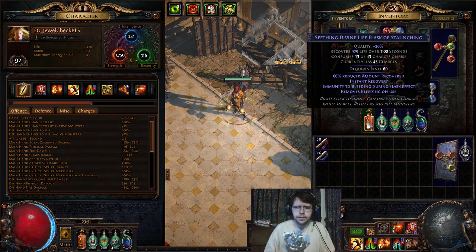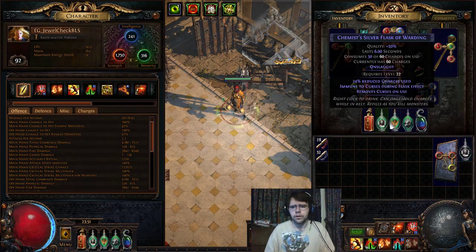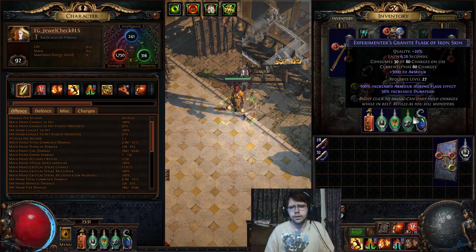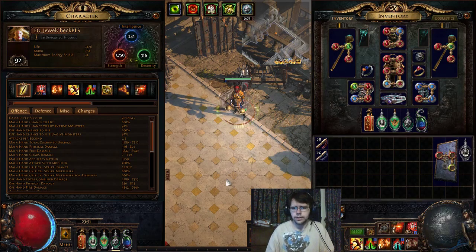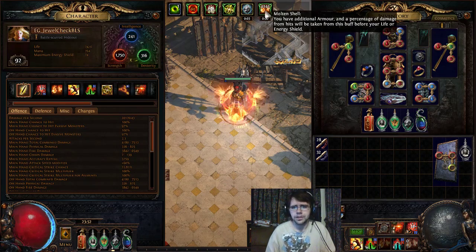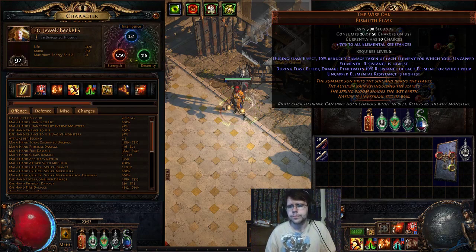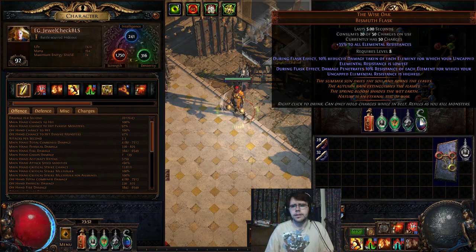For flasks, we've got a Seething Divine Life Flask of Staunching. I've got a Chemist's of Warding, which I changed to a Chemist's of Heat, and a Silver Flask of Heat for Uber Elder. For movement, an Adrenaline Quicksilver Flask. I used an Iron Flask which I'm kind of starting to like — with that up and Vaal Molten Shell going, it is a ton of defense, getting up to like 15 to 20k. And finally, the Wise Oak Bismuth Flask — a bit of damage, and if you can balance out all your resistances you can take advantage of the reduction as well. Otherwise, have fire resist being your highest to get that extra damage.